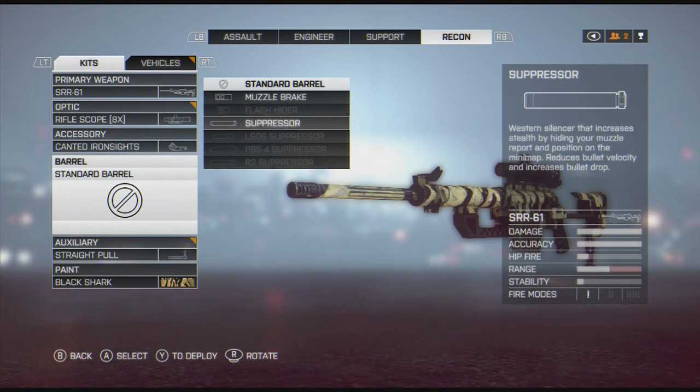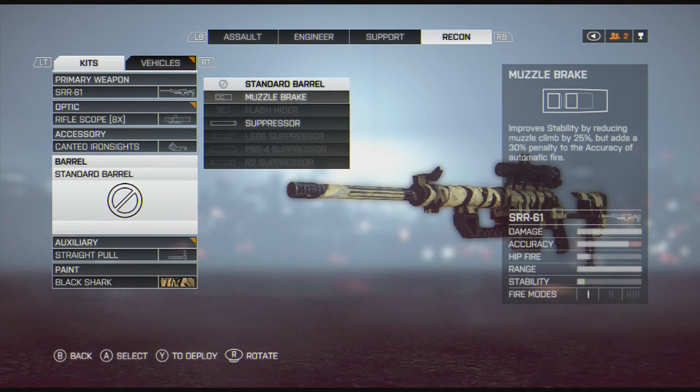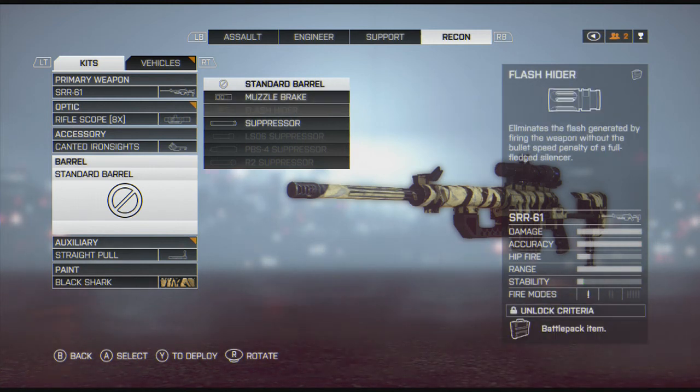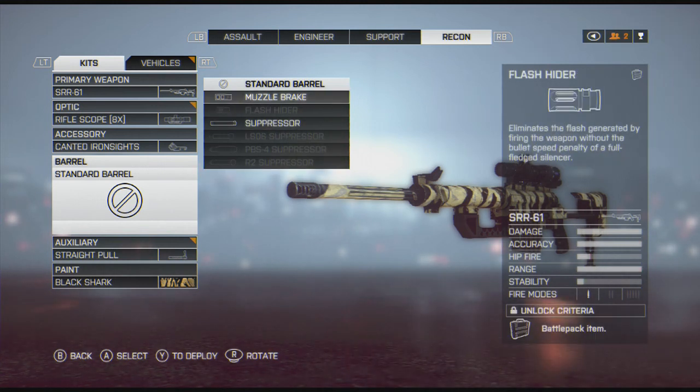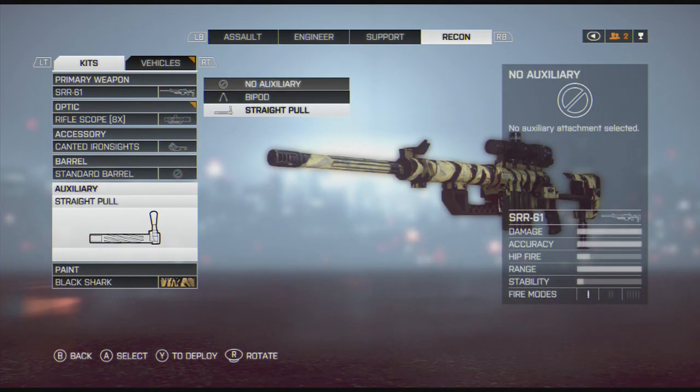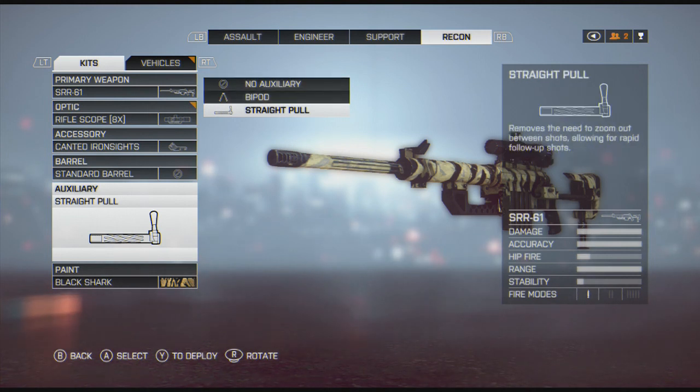For the barrel — I wouldn't run a suppressor on a bolt action; you're going to lose a lot of that range, and range is your advantage as a recon. Muzzle brake — okay, it reduces muzzle climb, but it's bolt action and by the time you've rechambered another round you've already reset and your optics come back down to zero. Honestly, a flash hider would probably be the only thing I would run. I'll never run a suppressor on a bolt action. For the underbarrel — straight pull all the way. Your option is between a bipod and a straight pull — straight pull all the way.